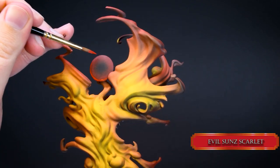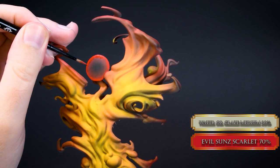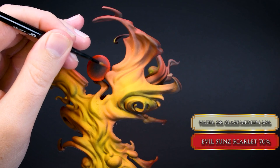If your gradient is smooth enough, paint the edges with Evil Sun Scarlet using some stippling again. We are glazing again — it will be a little bit easier and faster, but it's still going to take a bit of time. There is no way around it unfortunately.